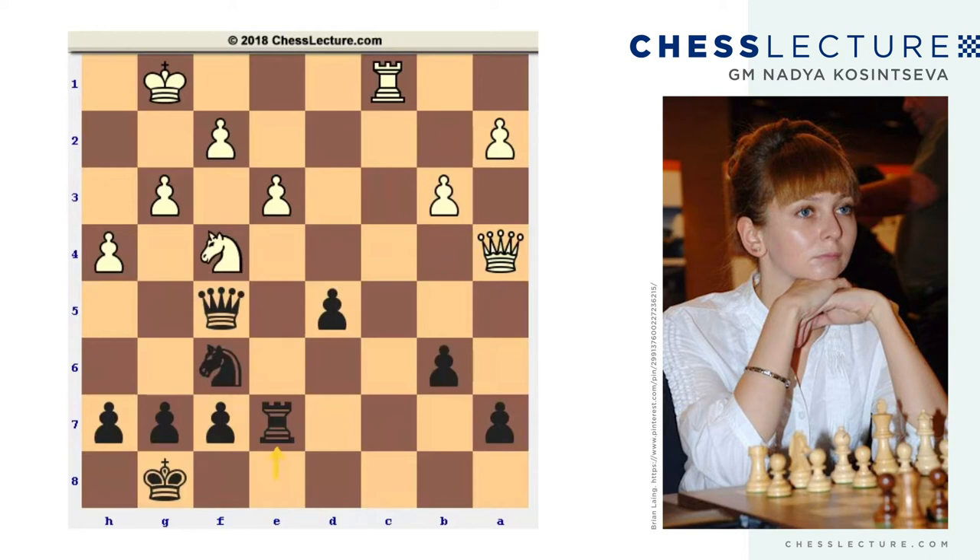If white does not want to simplify the position — rook endgames are pretty often drawish — white can just keep playing the middle game. Queen c6 can be a good alternative to knight takes on d5. White can exchange the queens by playing queen c8, or use the queen to attack the pawns on the queen's side. Queen a8 can be unpleasant for black, so again, white seems to be better.